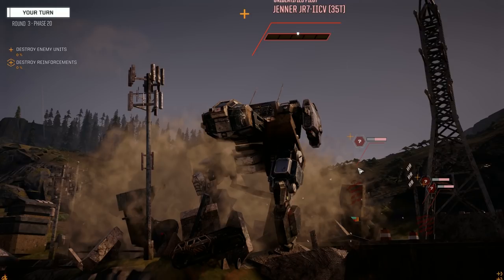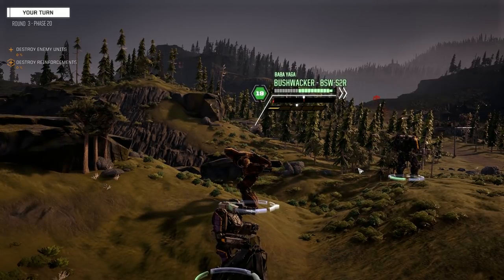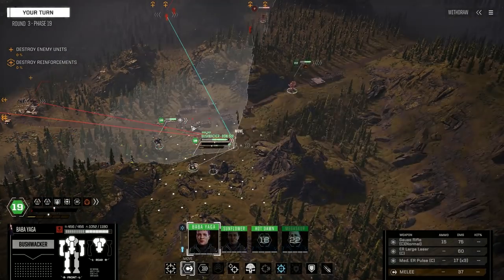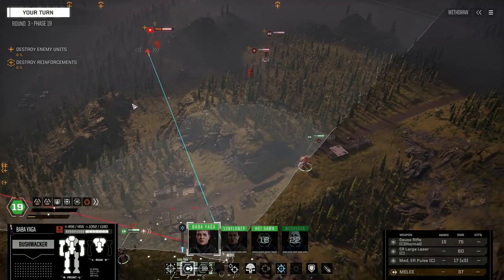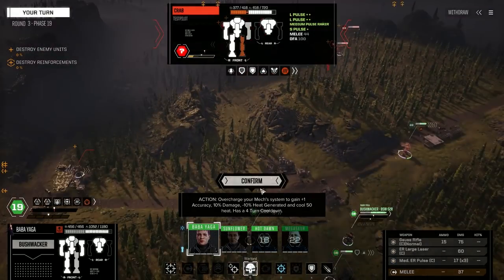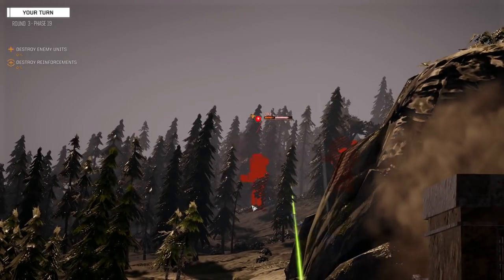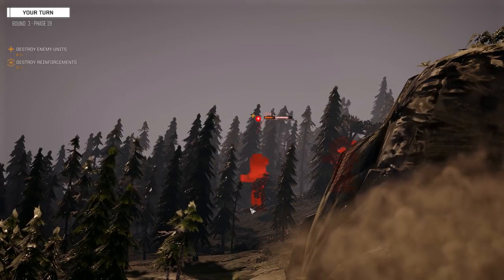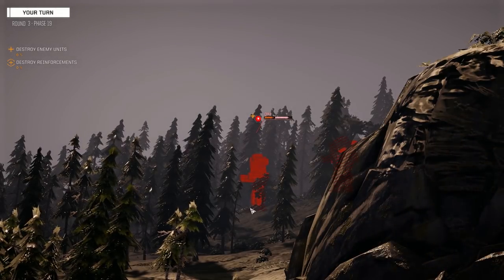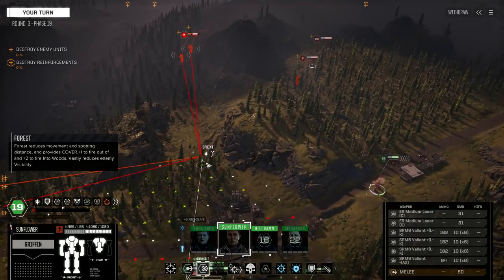Just wondering how we're going to get through — these three guys should move through here. Is that the Crab? Yeah, it's the Crab. I think we want to try and take advantage as much as we can on this guy here and pull him down. I think that was a leg hit — yep, he's gone down.